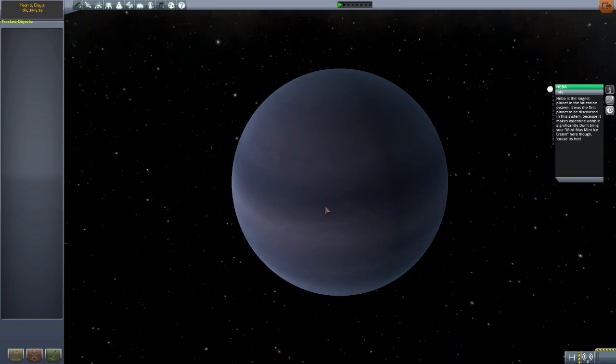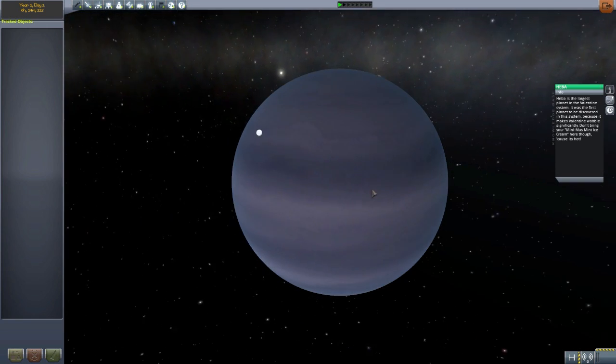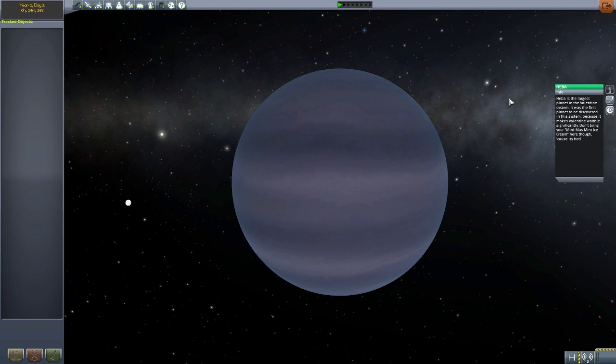This lovely little planet Hiba - I have to admit I do not know how to pronounce the vast majority of the celestial bodies in this thing, but I'm okay with that. It is a very cool little gas giant - very blue, very gassy, and very Hiba. So let's move on to the next planet.